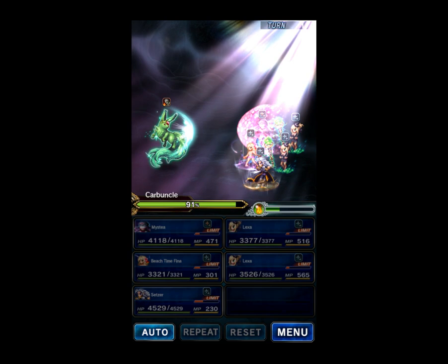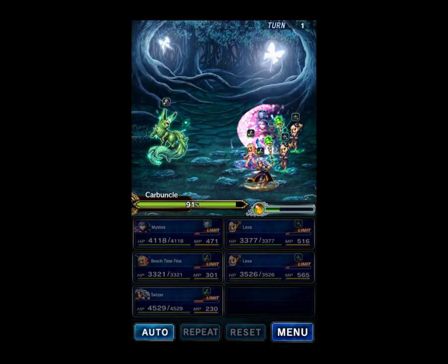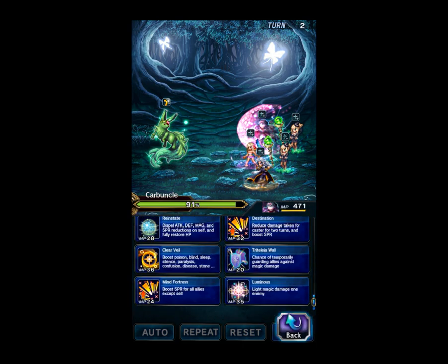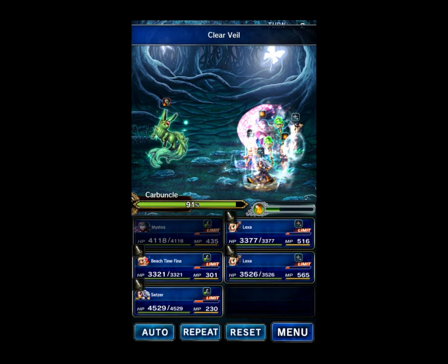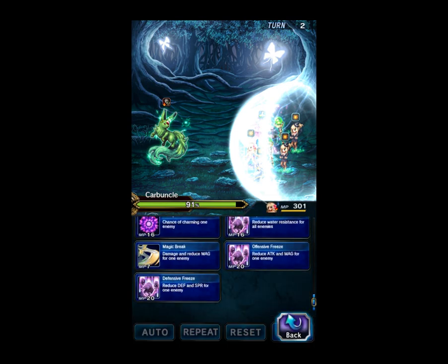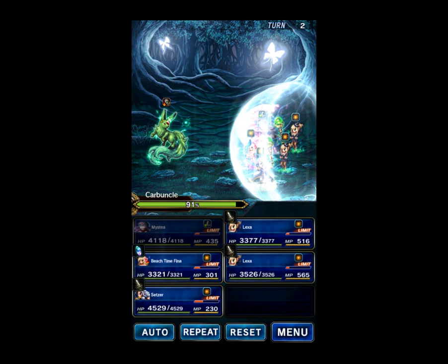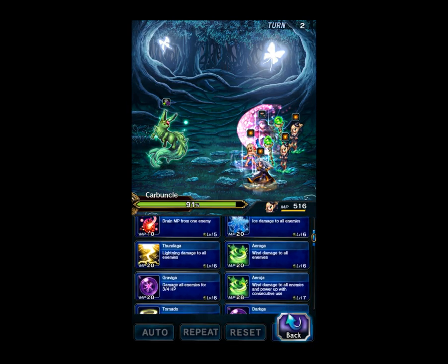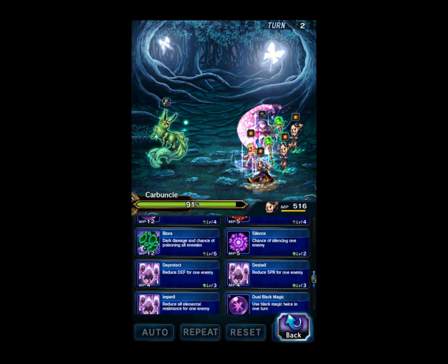There's his mode change — he goes to easy mode. As long as you don't deal dark damage twice on him, he'll stay in this easy mode. We're going to use Clear Veil to prevent the stop that's coming soon. Beach Fina is going to use Shiva's offensive freeze to break the boss's magic. Then we just do some damage.